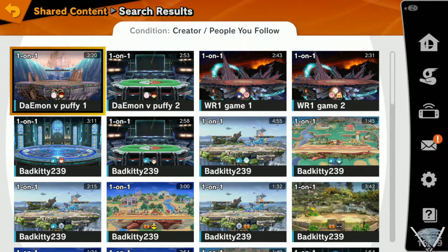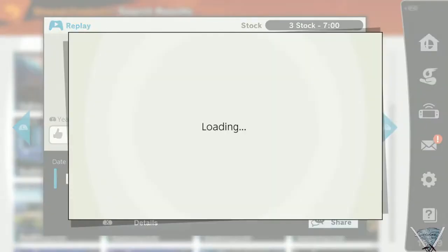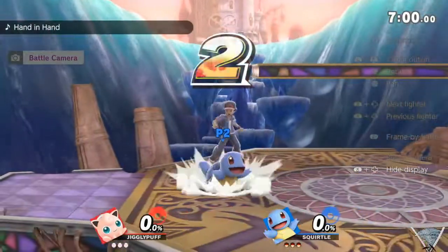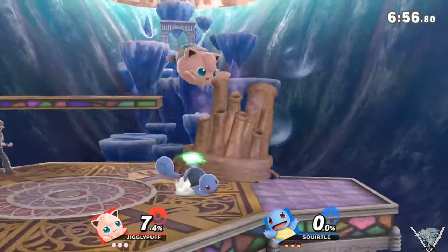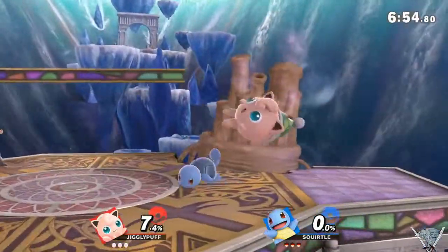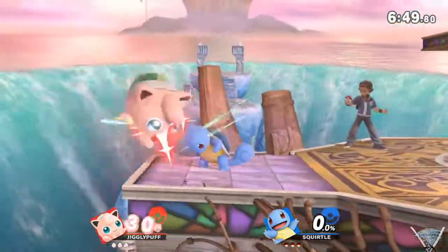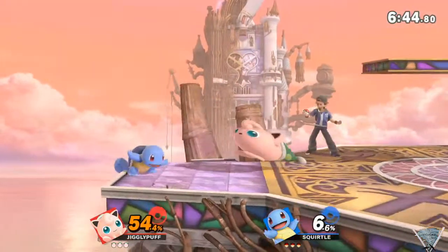All right, this is Winners Round 1 — we're going to have Demon versus Puffy Knight, the winner of the last tournament. This is Demon's first game in a tournament in this community, and they've elected to go with Pokemon Trainer. Puffy Knight has decided to go with the Puffy portion of his tag and is choosing Digglypuff, who won a couple of games last tournament as well.